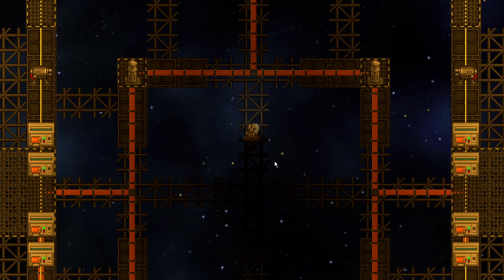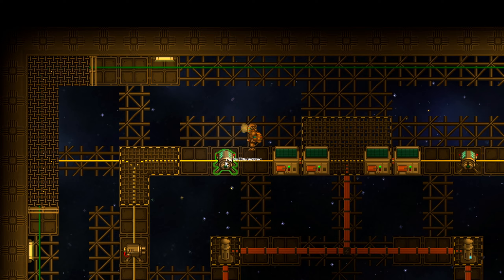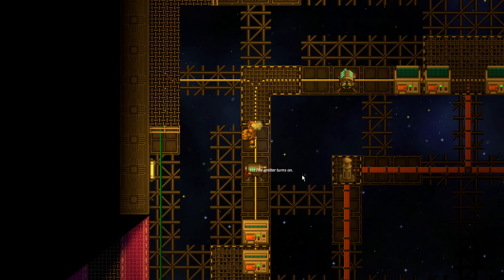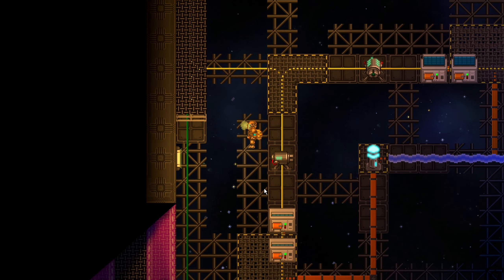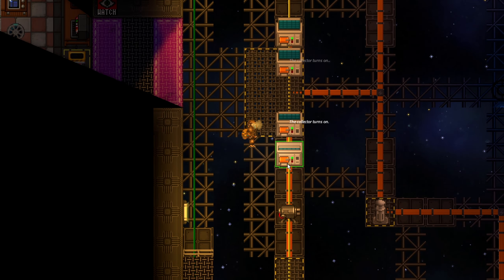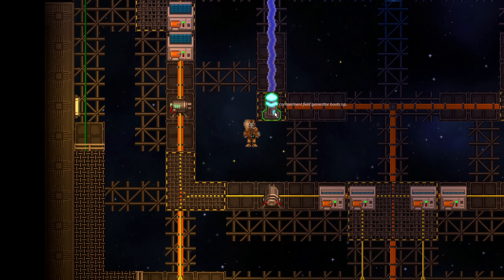Now all you have to do is run around in a circle turning every single thing on. You just left-click, and you can also alt-click the emitters to lock them. Make sure the containment field generators are on — I have seen many Singularities go loose because people forgot to simply press left-click on the field generators.